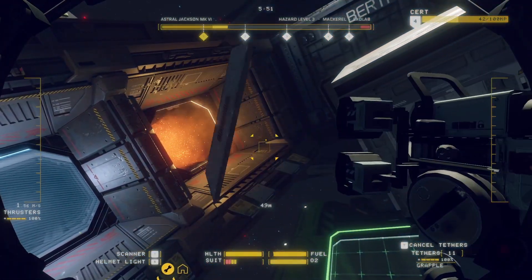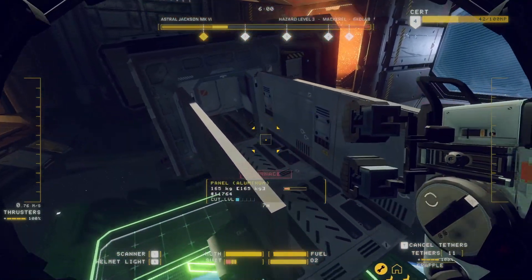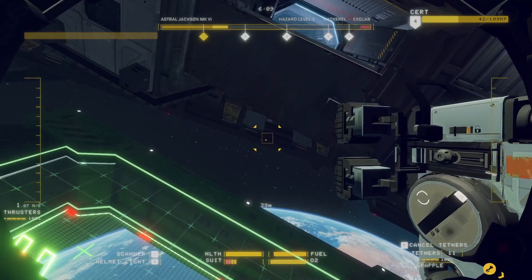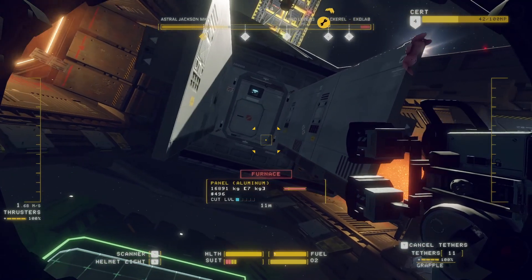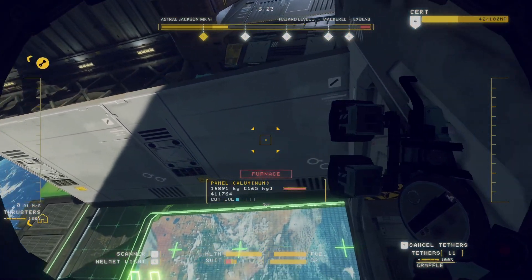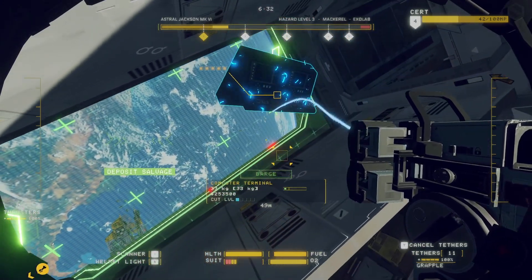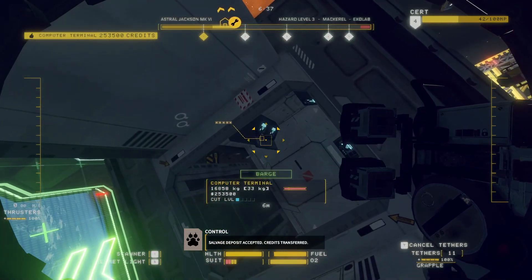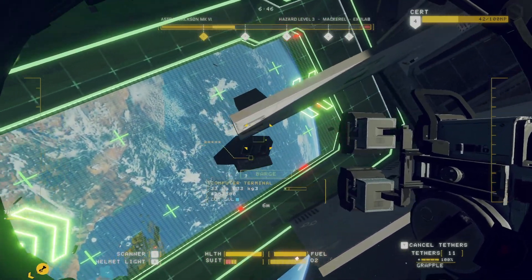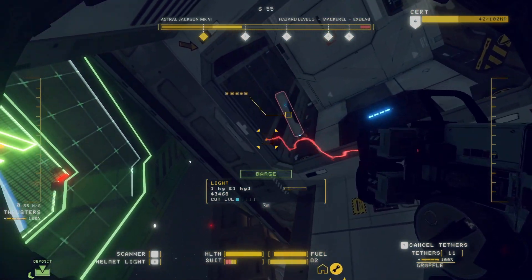There we go. Do the side, do that side, do the bottom. Material deposited, account credit applied. What do we get? Disconnect these pieces here. We can at least get to the computer or something. Salvage deposit accepted, credits transferred. Come on out. Salvage deposit confirmed. Applying credit. Salvage deposit confirmed.